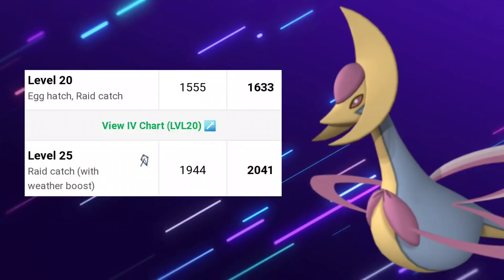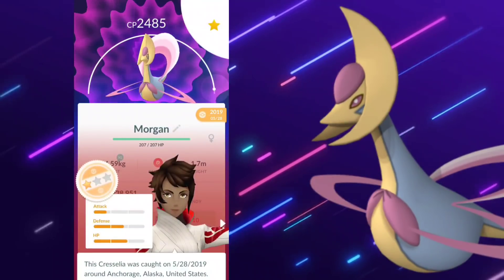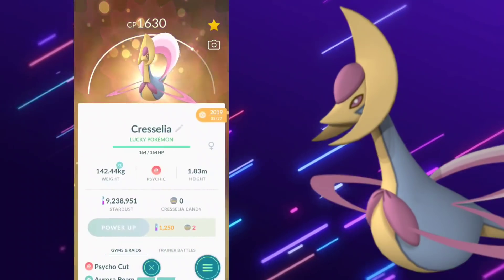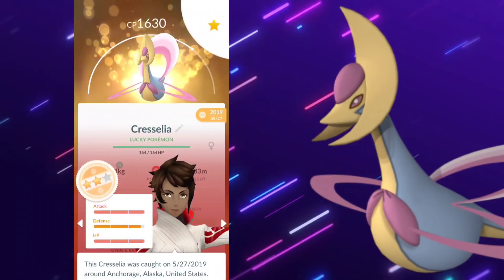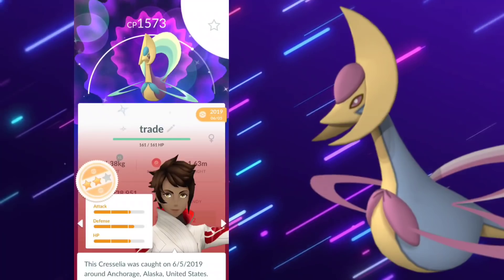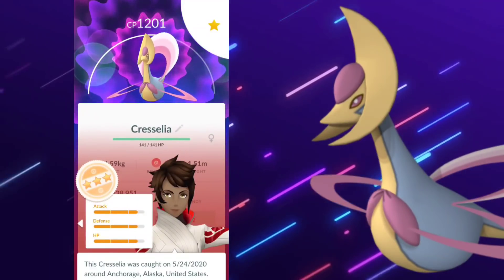We're going to be going over how to get Cresselia into the Great League if you're not able to collect it through that special task. Now taking a look at my Cresselias, this one was my actual Great League Cresselia with two moves. How I got it there was trading with a friend to eventually tank the IVs — and it eventually happened. In the process I almost got a 100% lucky. I traded a few Shinies as well, but unfortunately none of them went under 1500.